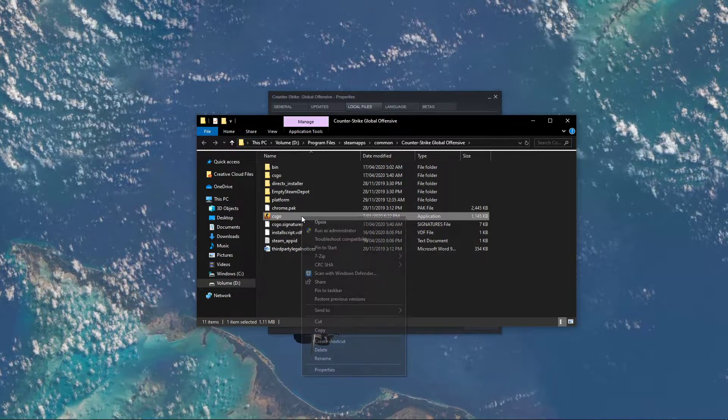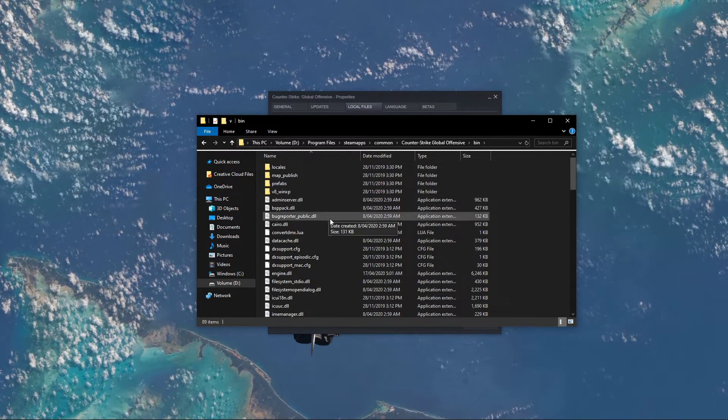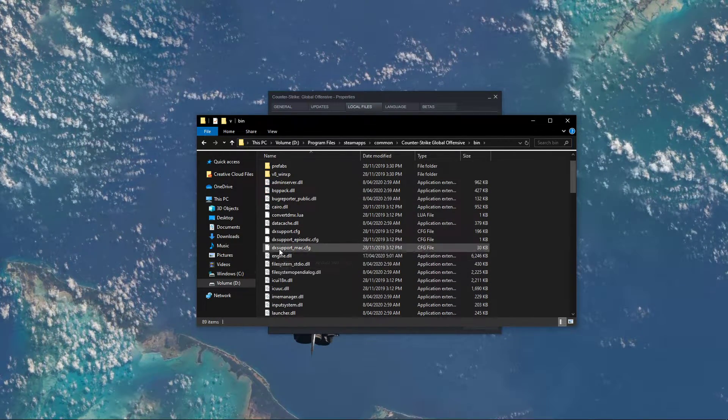In this folder, make sure to delete the CSGO application, and in your bin folder, make sure to delete the d3d9.dll application.